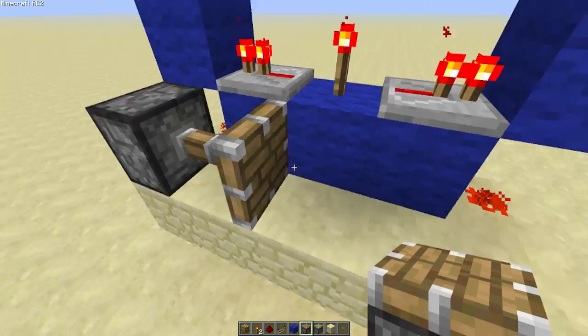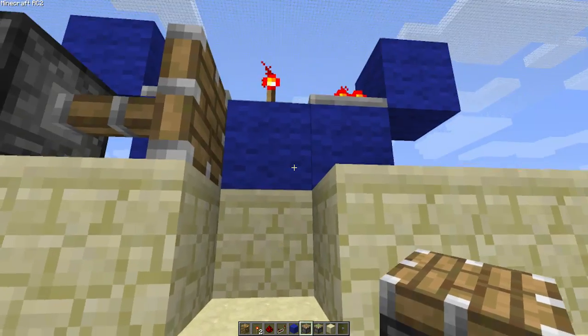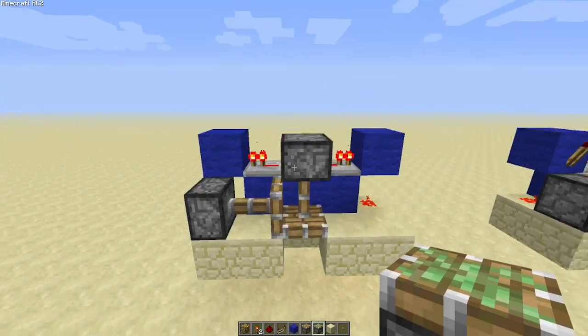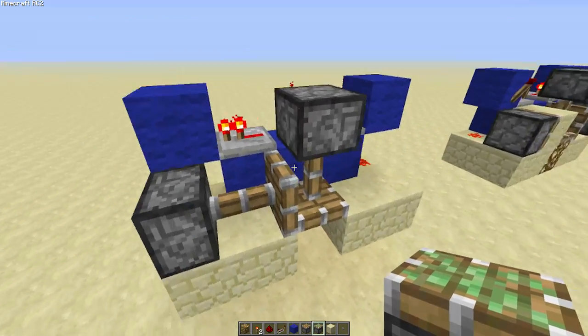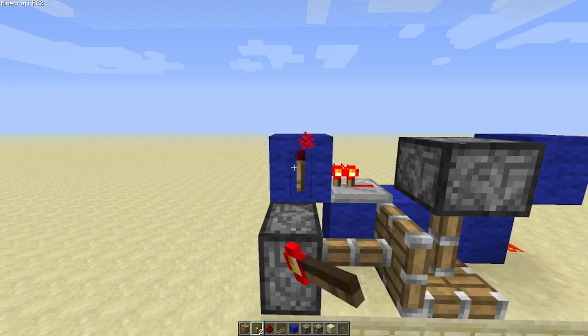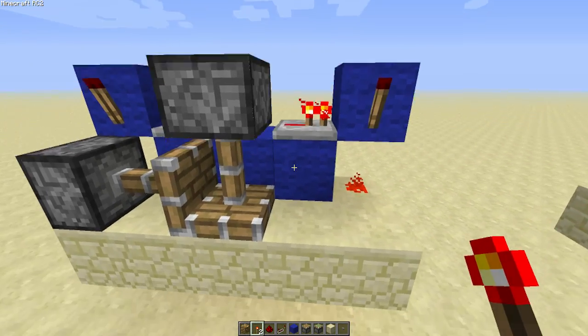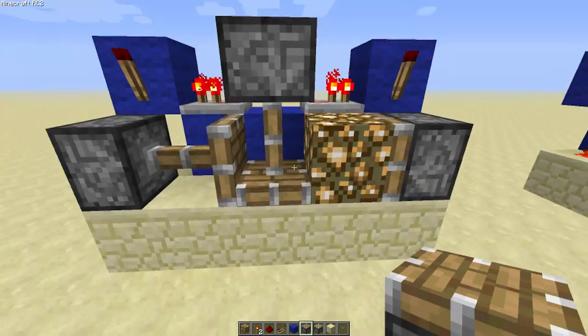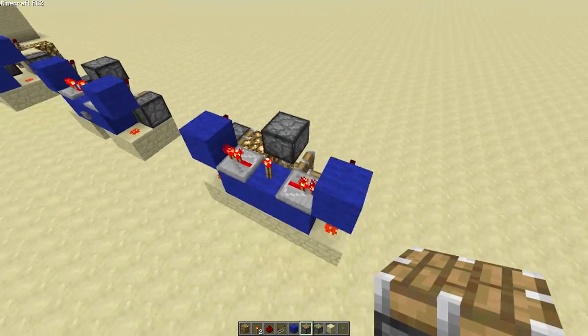Then you can put a normal piston there. Cut that block out for now, and then just put a sticky piston like that on the side of this torch, with a normal block in there. Then you can put a torch there and a torch there. Glowstone. And a normal piston like that. And that's the whole setup done.